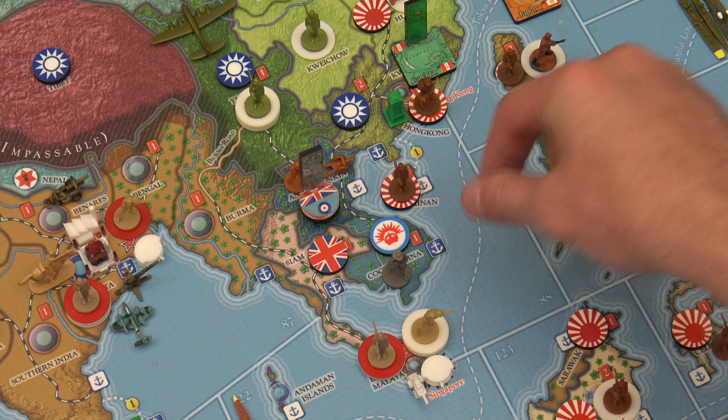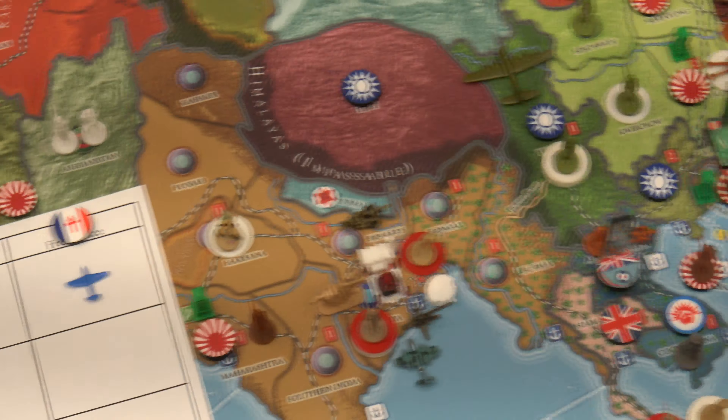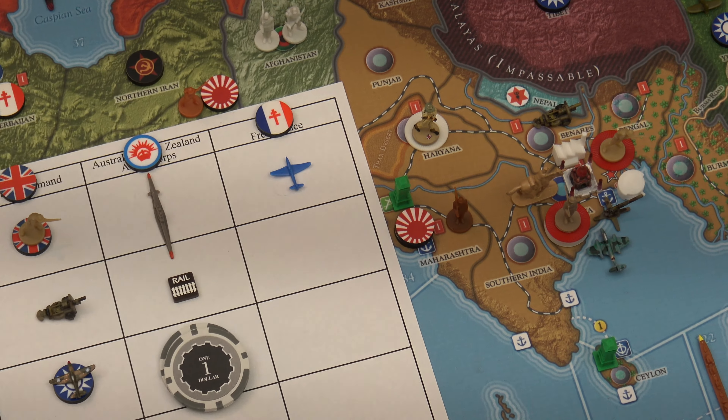FEC — I have sixteen IPPs to spend. I'll upgrade one militia for two. I'll purchase one artillery for four, that's six. I will lend-lease one fighter to the KMT for ten, bringing me to sixteen IPP. ANZAC — I have twelve IPPs to spend. I will get one submarine for six, and I will construct a rail on the Bengal-Burma border for four. That gets me up to ten, and I'll save the last two IPP.